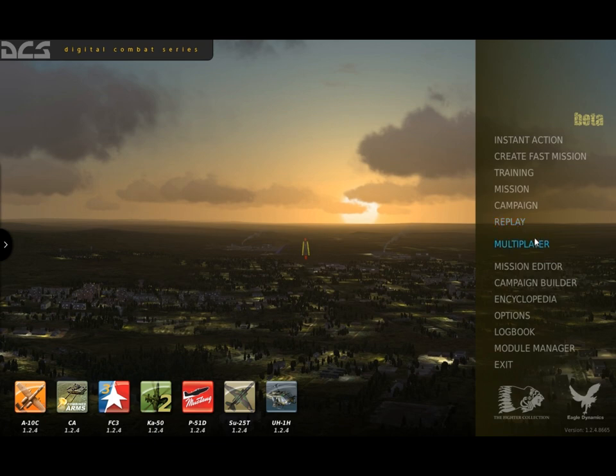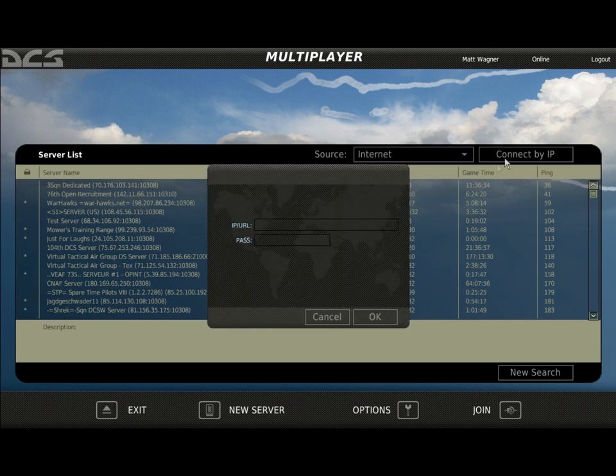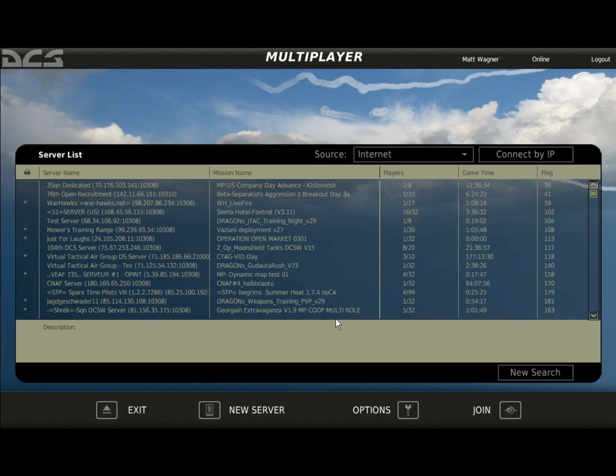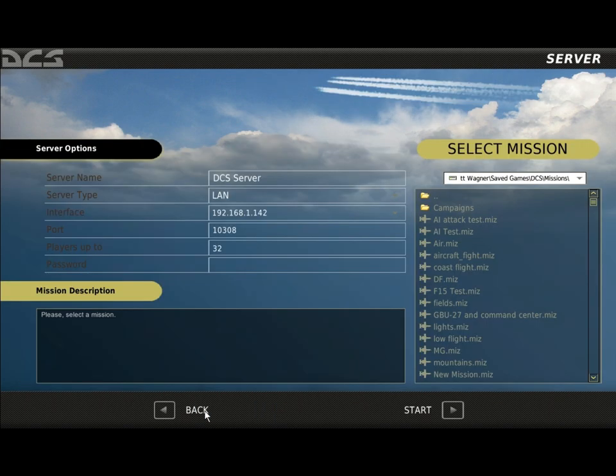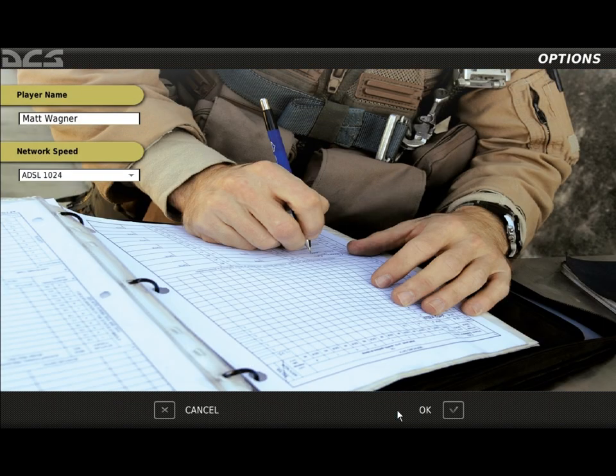DCS World Multiplayer allows all DCS modules to interact with each other online, including all air, land, and sea player-controlled forces. We see DCS World Multiplayer as the true expression of the digital battlefield. Online games can be found using the internet or a LAN connection, and you also have the option for a direct IP connection. You can set up your own mission server using a multiplayer mission created in the mission editor, and set up password protection if you wish. Prior to hosting or joining, use the options screen to set up your username and connection speed.